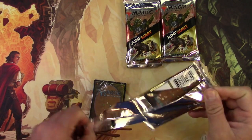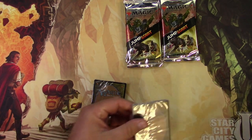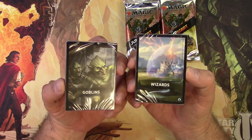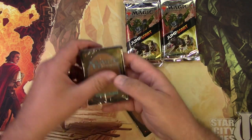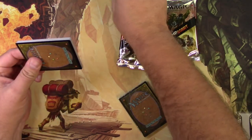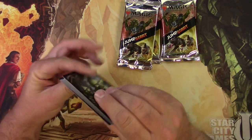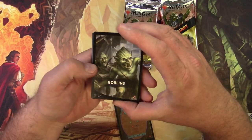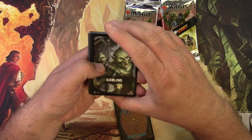The first two packs to put together as a deck are going to be Goblins and Wizards — they kind of go hand in hand. There are a lot of Goblin Wizards I've seen over the years; maybe a Guttersnipe would be perfect for a deck like that. Wizards have a lot of different tribes baked into them.